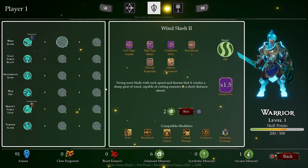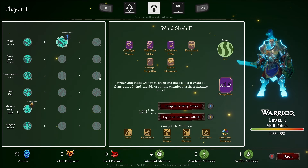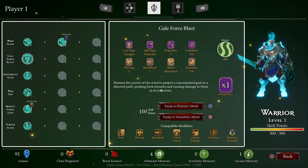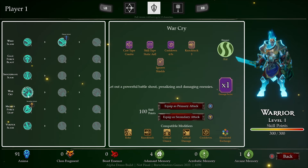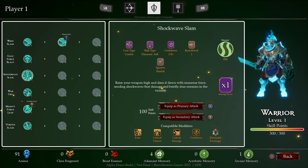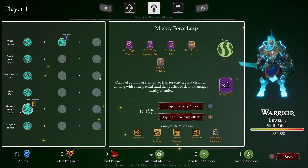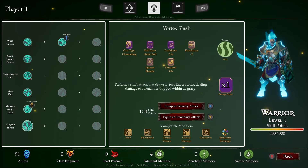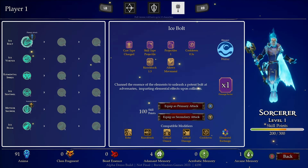It does look like we can - we're going to upgrade his ability and equip it. He's got the mighty force leap, gale force, vortex slash which performs a swift attack that draws in foes like a vortex dealing damage to all enemies trapped, war cry, and shockwave slam. I like the mighty force leap but it doesn't target enemies, so let's try the vortex slash - it seems like it could be quite interesting.